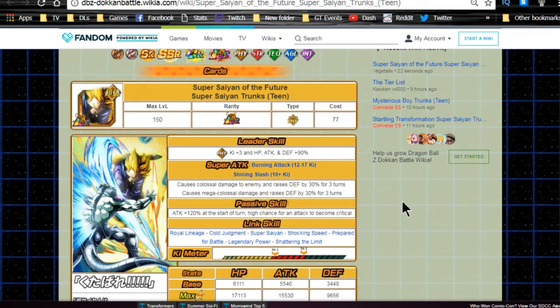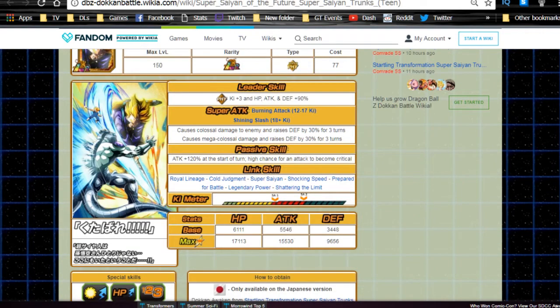His passive skill is Attack +120 at start of turn, with a high chance for an attack to become a critical - which I believe is a 50% chance based on videos and posts I've seen, though I haven't double-checked that number. If you have a 50% critical chance on a physical type, you might want to consider double attacks. Criticals don't stack on top of each other in the dupe system - if you invest in critical through dupes, it won't add to the 50%, but you'll have two separate chances, so probability of getting a critical is still higher.